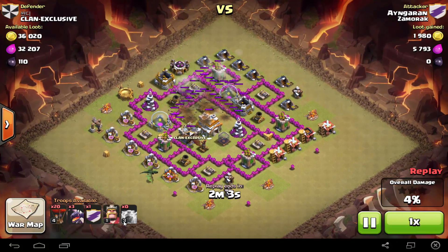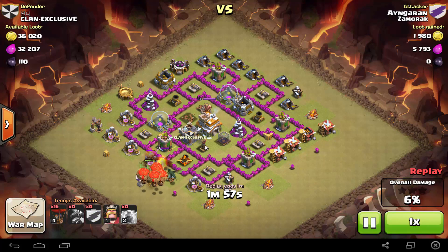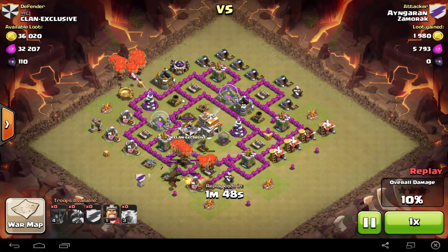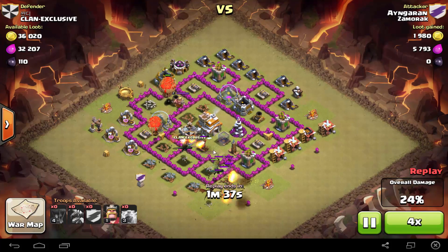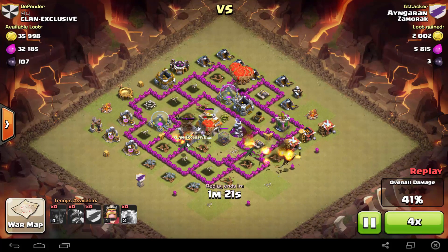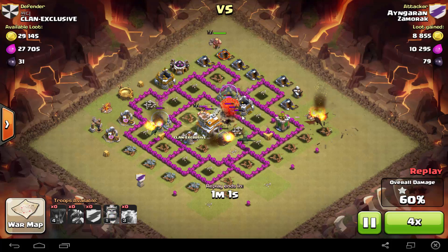I used three dragons because mine are still on level three — if they were level four I could use them better. However, as soon as I put the dragons down, the air defense targets the dragon instead of the balloons. So what do the balloons do? They go to the defenses first. I attack on both sides and they killed one of the dragons. I thought I was going to lose, but the balloons did a great job — as you can see all the balloons are crashing through, and the air defense is still working but this dragon over here did a great job.